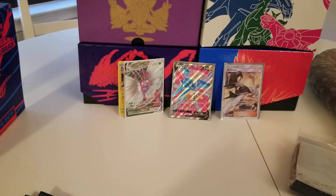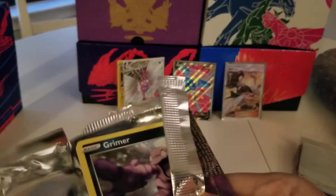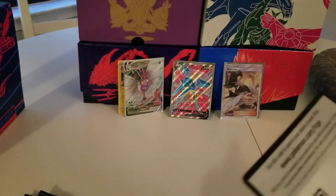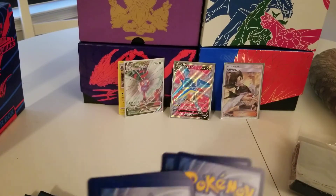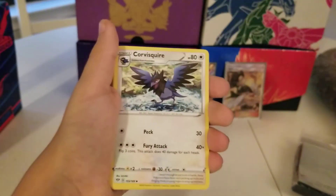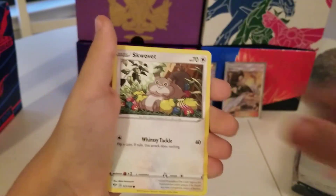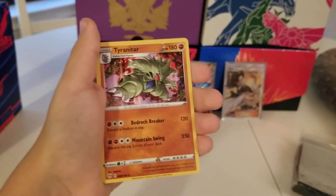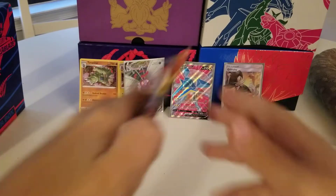Oh, if we can actually top this off with a Rainbow Rare card or a Gold card, this will be the best Elite Trainer Box I've opened. The best one so far was the Sword and Shield Zamazenta box, where I got a Rainbow Rare Stonejourner, a V card, and two holos. So if we can get anything else, this will most likely be better. We got a Reverse and a Holo Tyranitar. I've got that holo already, but we'll just put that back there. Last two packs, come on.